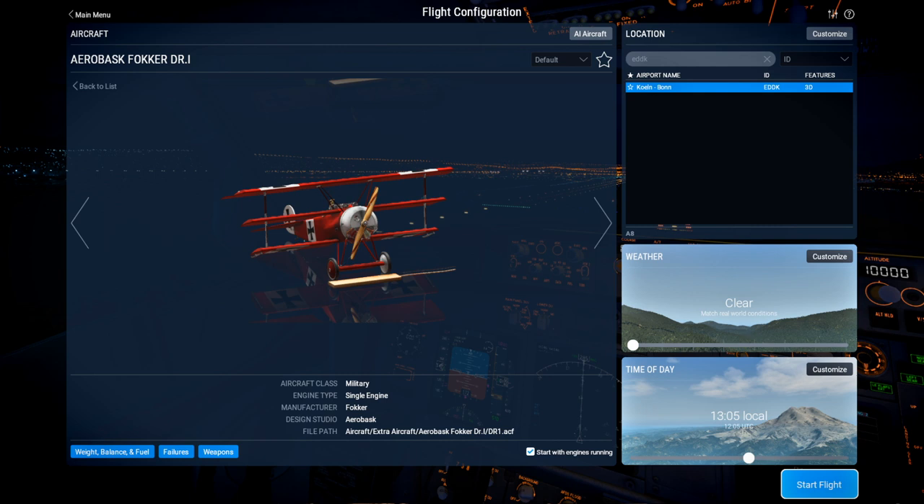Hello everyone and welcome back to X-Plane 11 where I am going to test out the Aerobasque Fokker DR1. This is a freeware plane from a publisher that normally produces payware planes, so I'm expecting it to be fairly high quality. It was just released onto the X-Plane.org forums and I was excited to see it because I'm sort of in a World War I airplane mood.